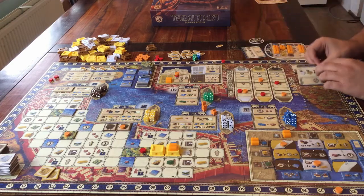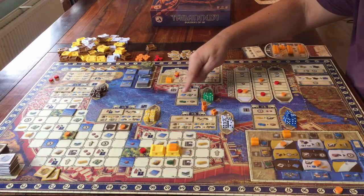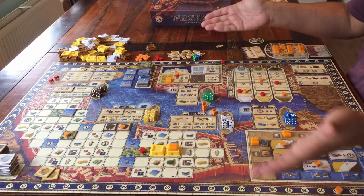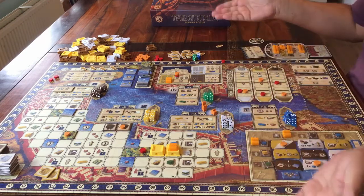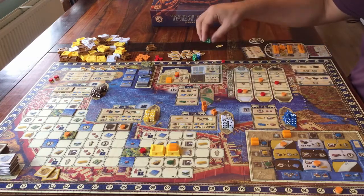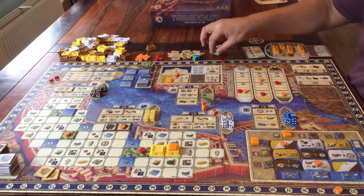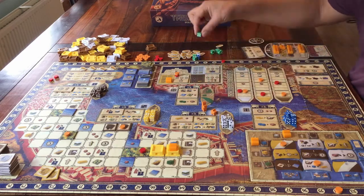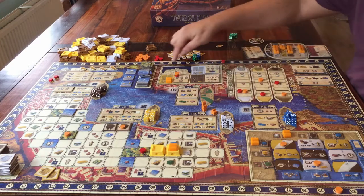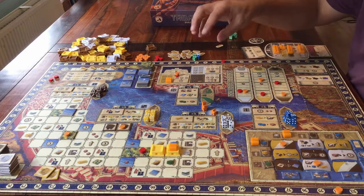I've explained all the actions. But since a lot of the actions didn't give you points, you might be wondering why you are doing all those actions — what are they for? Well, you get those points during the scoring moments. As I've said, as soon as someone takes the last die from a boat, there comes a scoring moment for that particular area. First that player will take their turn, and when that's done, you get the scoring.